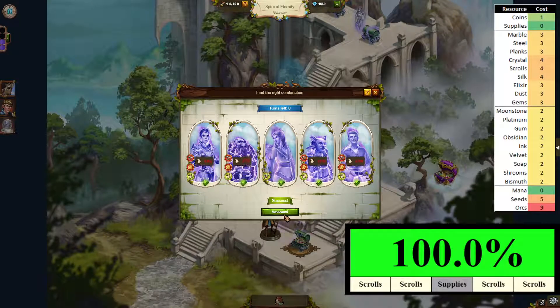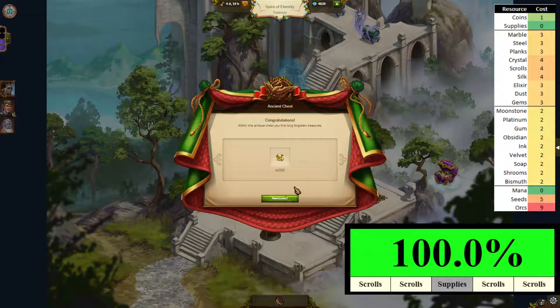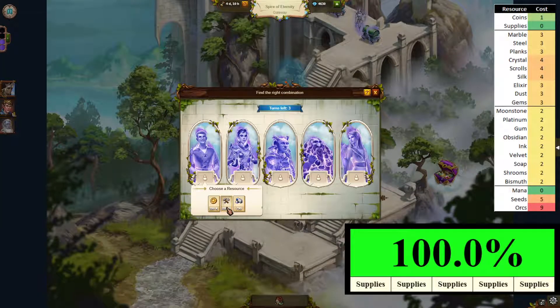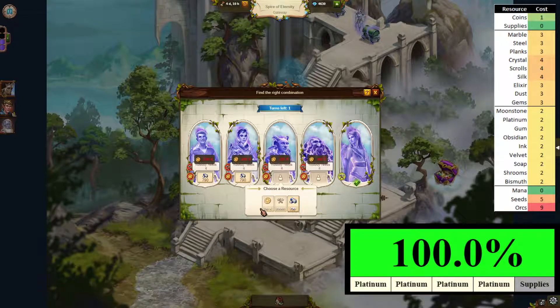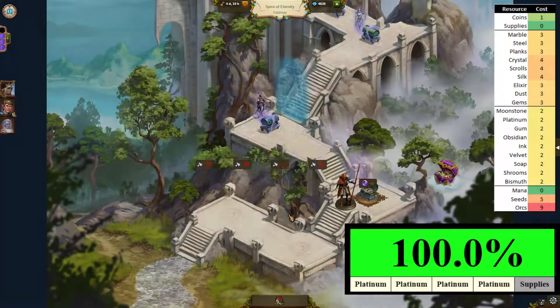Done — oh, purple chest, nice! We're gonna get another spell fragment. Third one goes like that. All right, done.